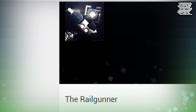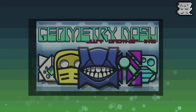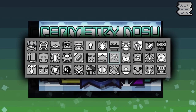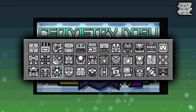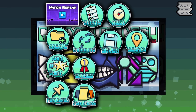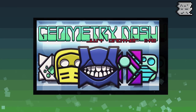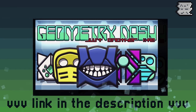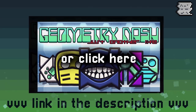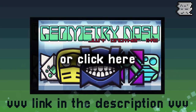In community news, the Railgunner, a Spanish GFX artist, has just released his first 2.1 texture pack titled Just Another Life, or JAL. JAL has 86 new cubes, 20 new ships, 17 new balls, 10 UFOs, 10 waves, and 5 robots. The game also has new fonts and UI, so opening up Geometry Dash with his texture pack will seriously change the game entirely. He plans to continue updating in the future, adding more of everything, including new spiders. There's a link to his YouTube video with a download link in the description. Shoutout to the Railgunner for creating the first full-scale 2.1 texture pack — please go subscribe to him.